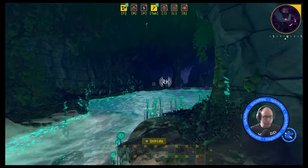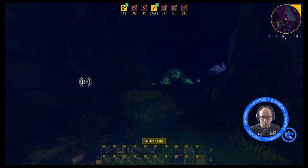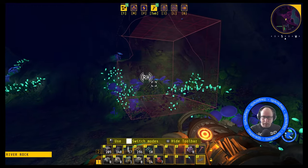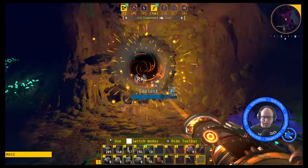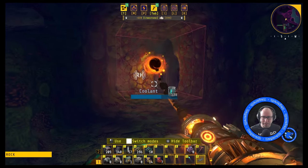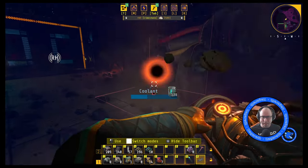The first thing we need to do in this episode is to run over to the RH beacon over this way. This beacon is where you will find the first warehouse area, and we need it so we can get our filter inserters, the planters, and the freshers. We've already got the assemblers.